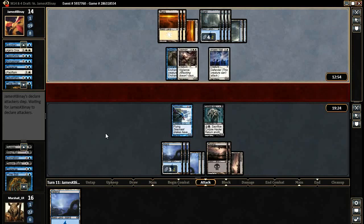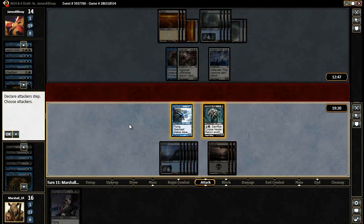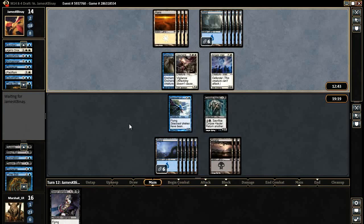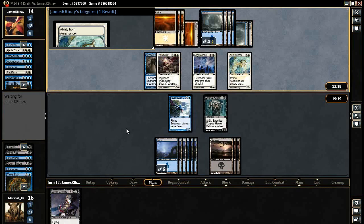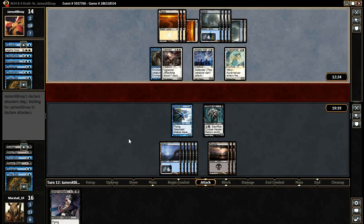This is getting grindy. All right, we're going to draw Sengir Vampire but we're not going to play it because he's just going to get his Pacifism back anyway. Instead we're just going to stare at each other until I draw Negate — then I'm going to play Sengir Vampire, Negate his Pacifism, and hopefully kill him. Hopefully he doesn't draw anything too aggressive in the meantime and we can just grind. Been an interesting game — lots of tricky plays. I played two of my air-quotes removal spells on my own dude, and he's bought back a ton of stuff from his graveyard.